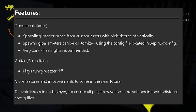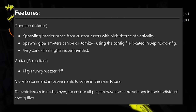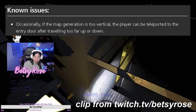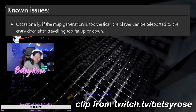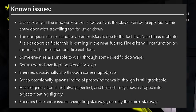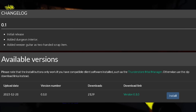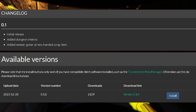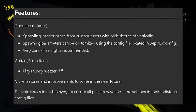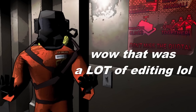As for the dungeon's features, the store says the map generation has a high degree of verticality — something that hasn't been explored as much with the existing facility and mansion interiors. In fact, the map generation has been so vertical that it's a known issue for players to be teleported back to the main entrance if they travel too far up or down. There's also a list of known issues, but the mod deserves leniency since it just came out, and the dev has already identified these issues and is actively working on them. Scoopy makes up for it by adding a guitar as a scrap item and making the interior so dark that it's recommended to actually bring a flashlight.